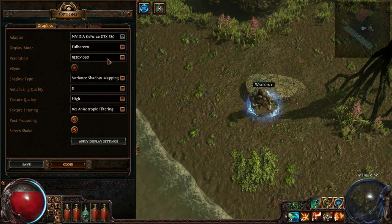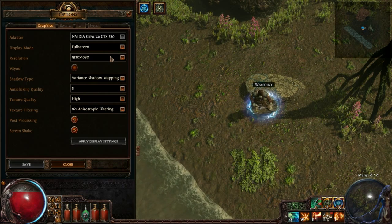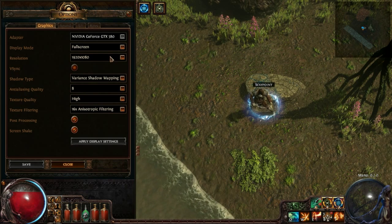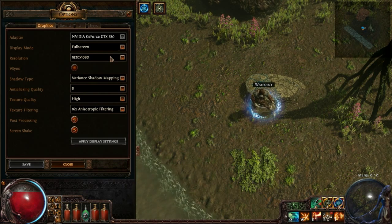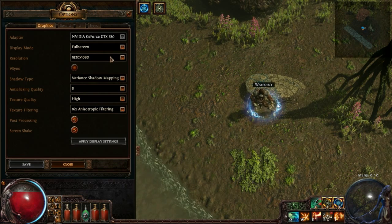There are also some tricks you can do. If you go to windowed mode, you can change the height of the screen, and if you shrink the screen as small as you can get it, you're able to see further out. So that's a little trick you can use if you want to fight something off-screen.